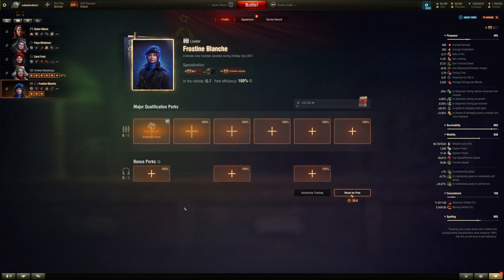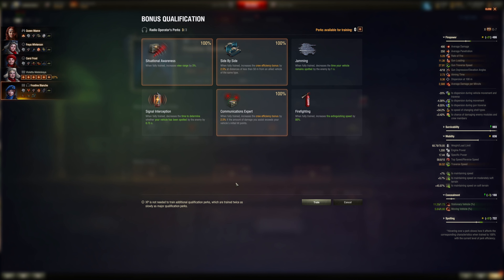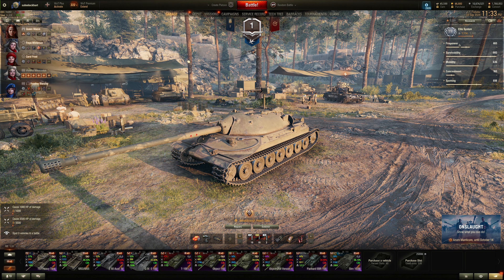For radio operator on heavy tanks: Situational Awareness for better view range, Communication Expert, and Side by Side for wolf-packing. You don't need Jamming or faster sixth sense pinging. Pretty straightforward — it's all about the same with maybe one or two different perks compared to other classes.